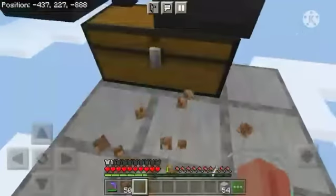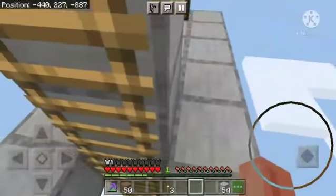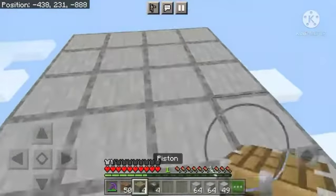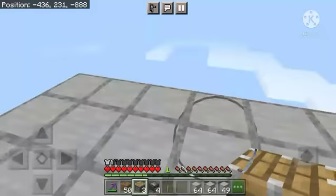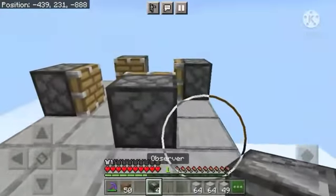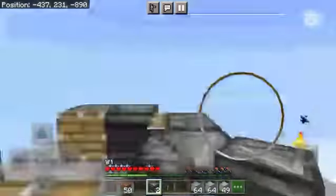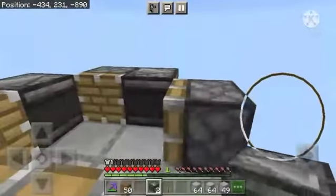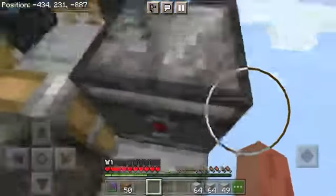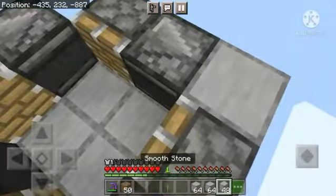Place a torch on this block and one on this block so that mobs don't spawn at night over here, and then one torch on this block over here. Now place a piston on that block, one over there, one over here, and one over here. Now place an observer facing towards that way, one observer facing that way — all observers should be facing towards the pistons — one observer facing that way, and the last one facing that way. You can confirm everything is correct by seeing the arrows on top of the observers: they should all be facing outwards from the pistons.